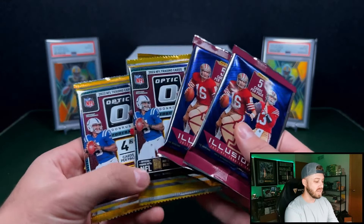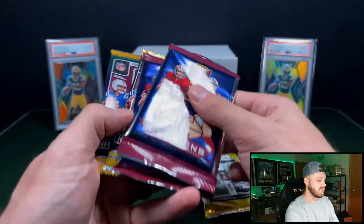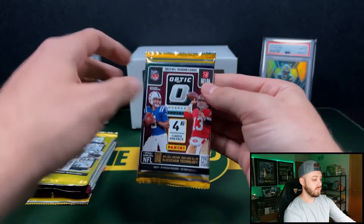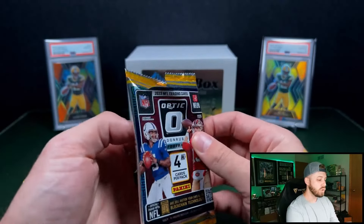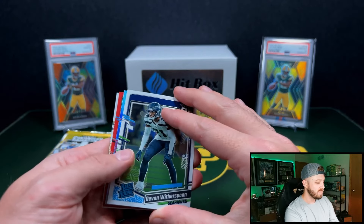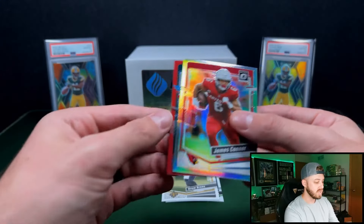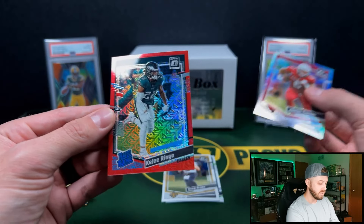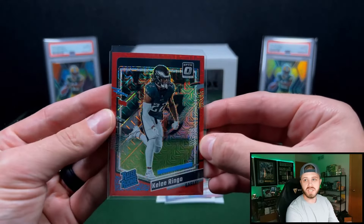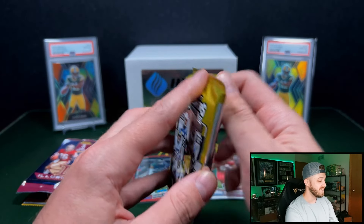Let's do our Hall of Fame first. September — I'm behind, guys, I apologize. We got 2023 Optic H2. I'm looking for that bronze mojo. We've also got 2023 Contenders Hobby, 2023 Optic, and 2023 Illusions. Nice. So the H2 Rated Rookies are non-numbered but exclusive to the H2. They're beautiful cards, but for the price they charge for these H2 boxes, they should be giving you a little bit more.